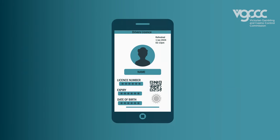To check a digital ID, you'll need to ask the person to pull down on their details screen to refresh. Show you their photo, license number, hologram, and QR code to scan if you need further verification.